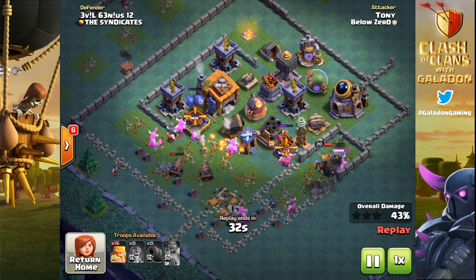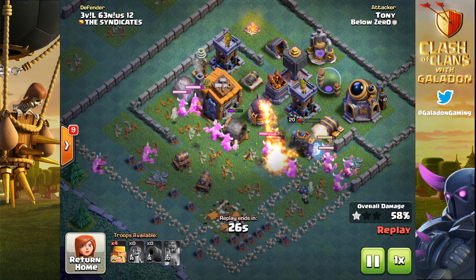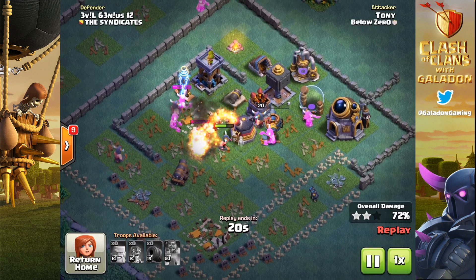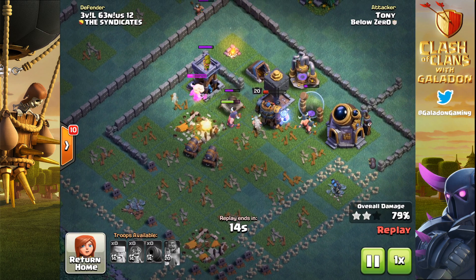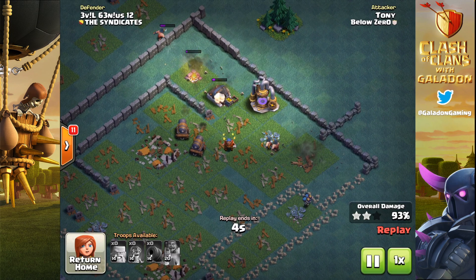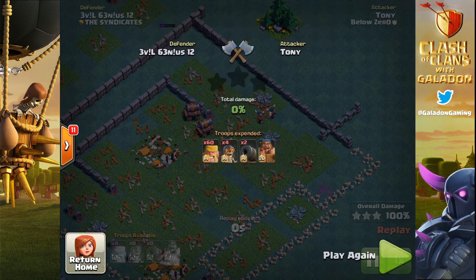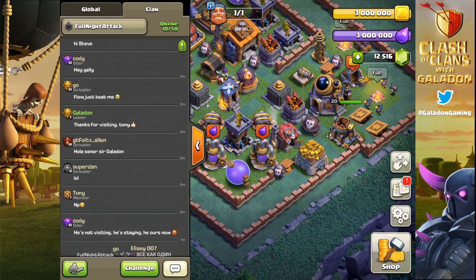It all comes down to two words: barbarian control. It's something I don't necessarily have — most players can't pace their barbarians like this guy. It's the two-piece pace and place method, using those barbarians to distract key defenses and dropping in the right number to get the job done. When you watch Tony's attacks you think, 'I could do that,' but it's not quite that easy.